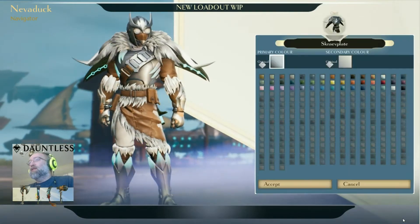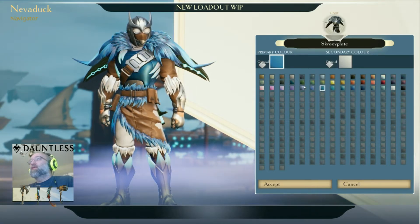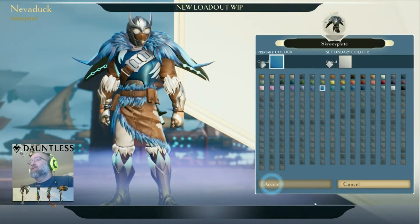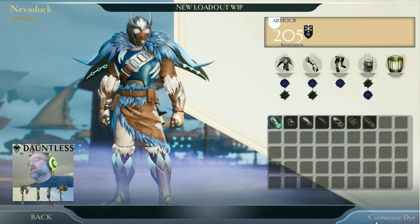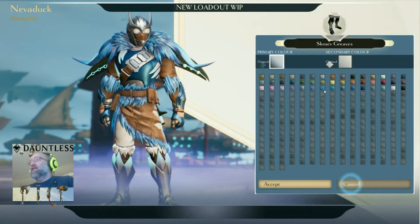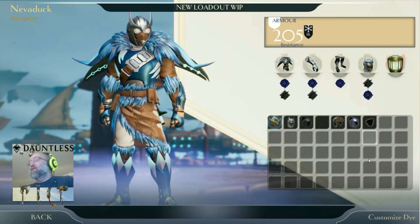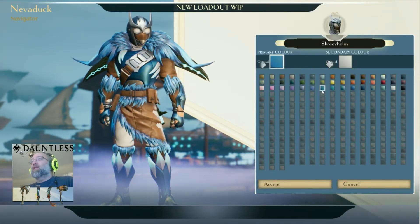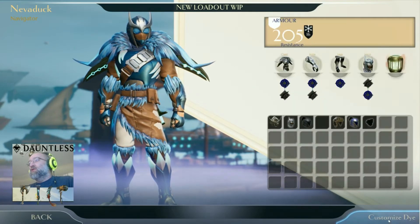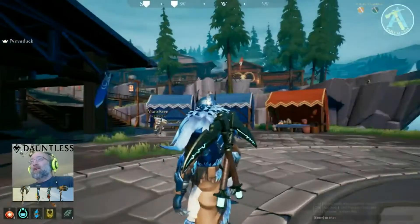You can customize the dye to change the color and look of the gear you're wearing. So if you want blue, you hit accept, go through all of them, hit customize dye, and select blue. Remember, this is alpha, so everything is going to change. They're really working with the community to find out what they want and improve the game, and the feedback people give they're actually using.